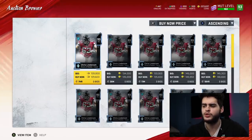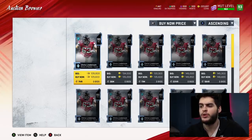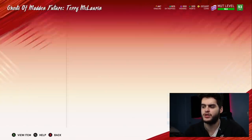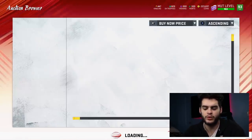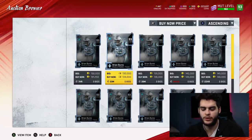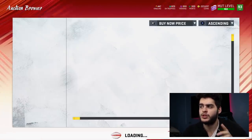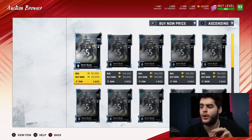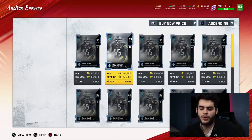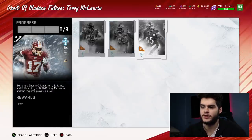Now for pricing — you don't want to go in guns blazing. I see Brian Burns and Chris Lynch all the time for around 120K. You want to get Chris Lynch for about 120K. Brian Burns also around 120K — so that's 240K combined. Then Devin Bush is a little more expensive; you want to get him for about 145K if you sit for a few minutes. Grand total to do the set: 385,000 coins.